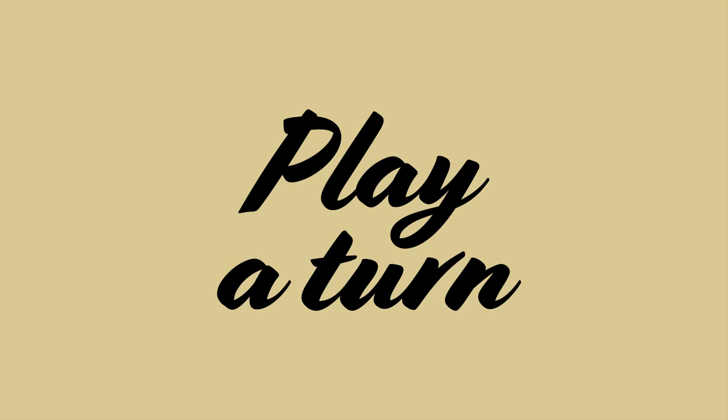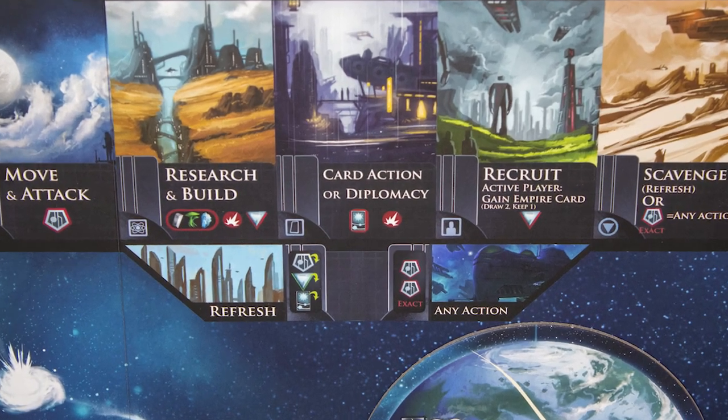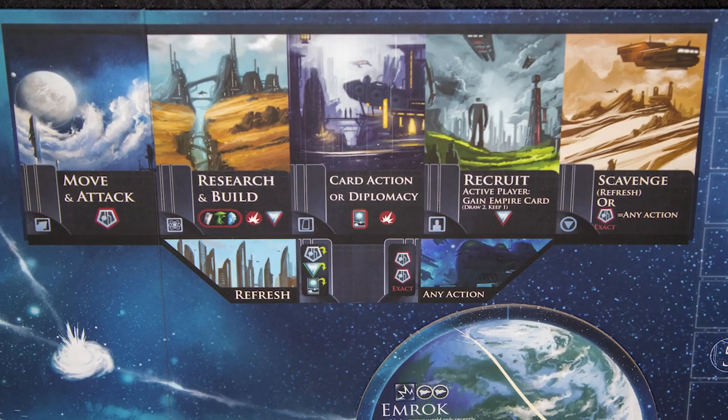On your turn, one person selects an action from the options. They then take that action, and all players may choose to follow that action, pay two commands to do a different action, or refresh their cards, command, and money. Let's look at each action.